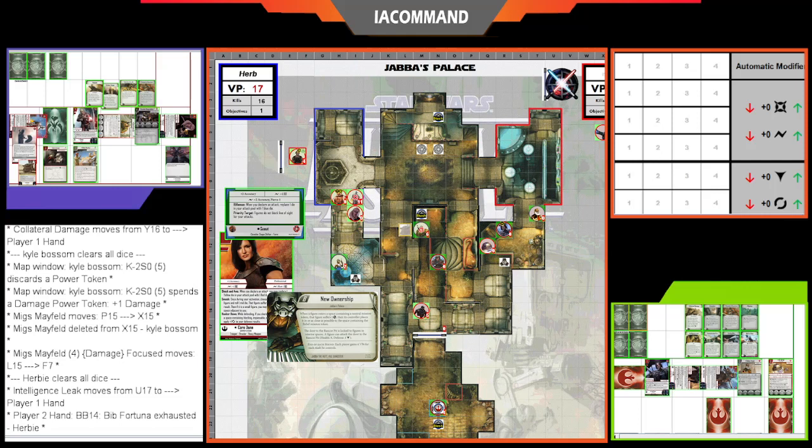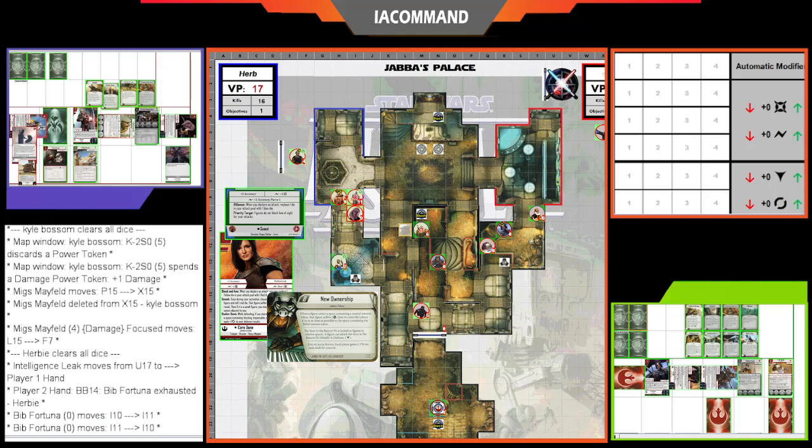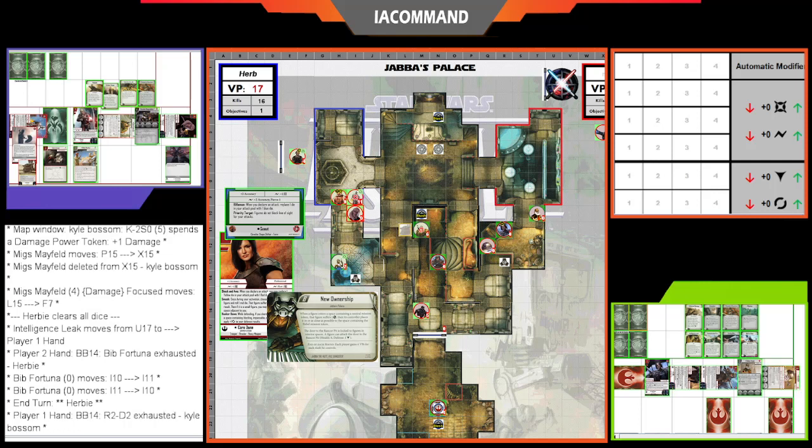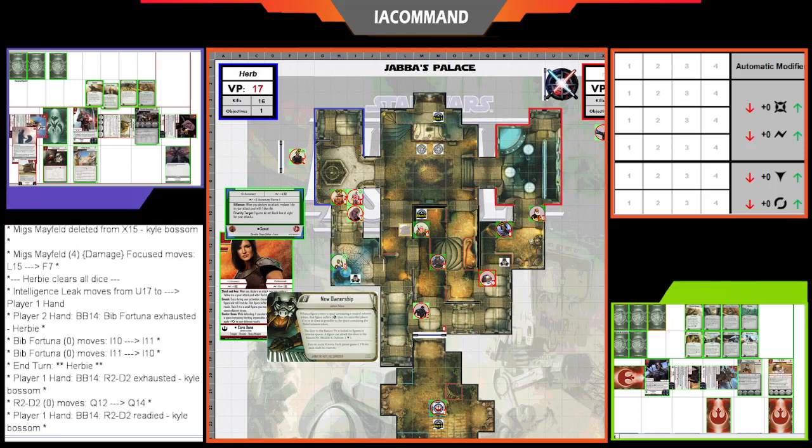Bib Fortuna activates for Herbie, focusing a Claudite and spending one VP to focus Mando as well. R2-D2 exhausts to draw a card. Worth noting: Bib Fortuna got a 6.2 update with a new ability — Illicit Arms — kind of like the counterpart to the Zillo Technique. You discard a command card to add plus one damage to an attack while a friendly figure is attacking, but only if Bib is in a Mercenary army and only if Bib is alive.